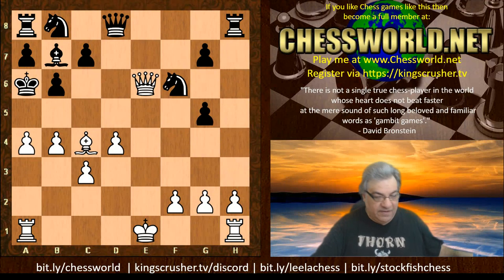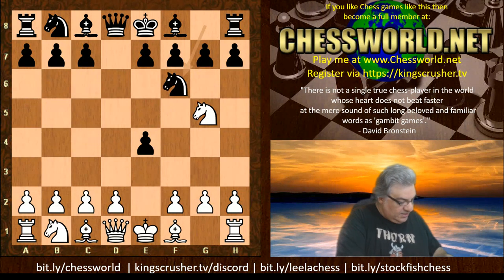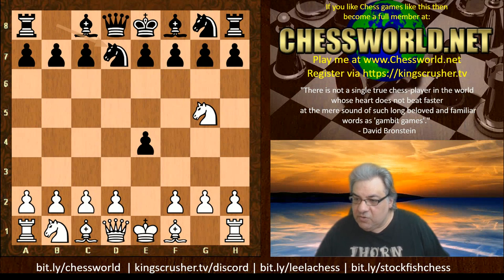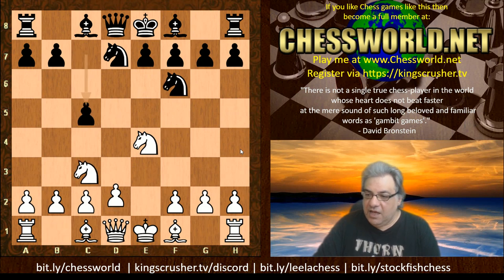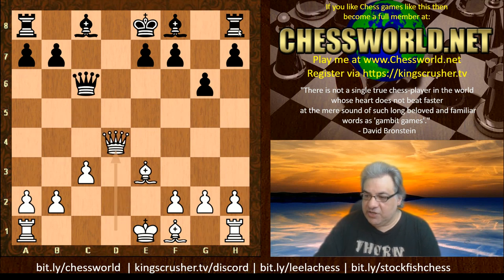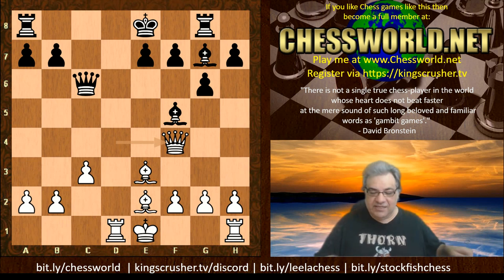So those were some very interesting lines in the Nf6 variation. Now let's look at Nd7 at move three. You can consider taking, then Nbc3. In this situation you can actually get a small edge with correct technical play — for example, Qd4 hitting the h8 rook gives a very nice position. There are various opportunities to get a decent position; this is not one of those losing gambits.